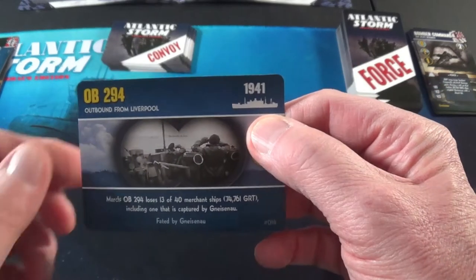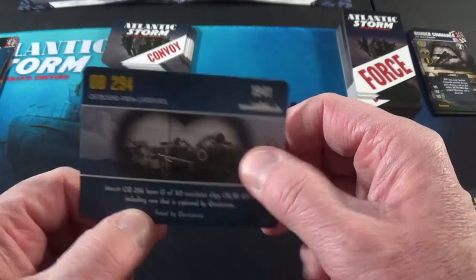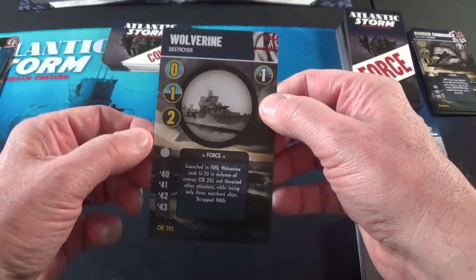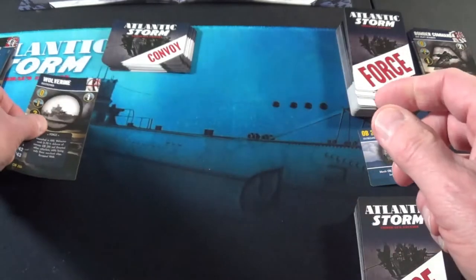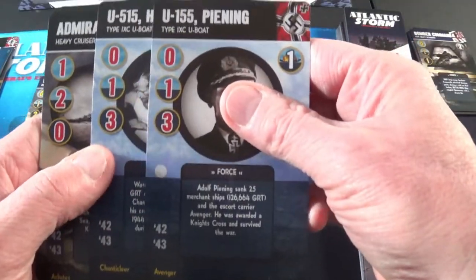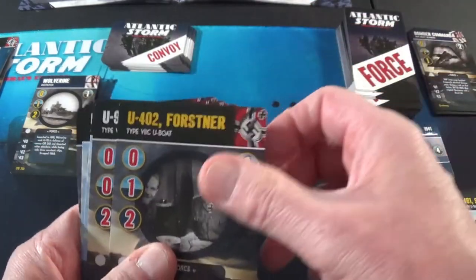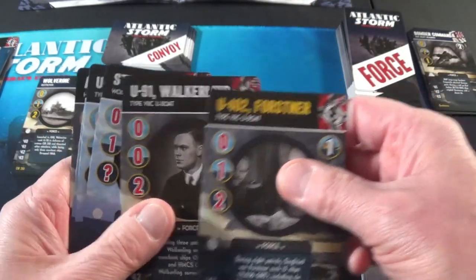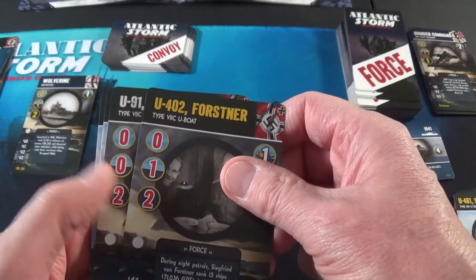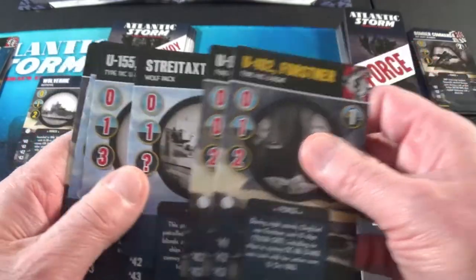1941 — doesn't give us any extra cards. Outbound from Liverpool, faded by the Nisanal. He starts with Wolverine — it's a Destroyer. And 41, it's a submarine count. 1941. Let's see what I got here. These two are 42s and 43s. Admiral Hipper doesn't help. I got the Forstner — he's a 40. They're all 42s and 43s. I can match him here, but if I don't draw another 41 card it's not going to help me.